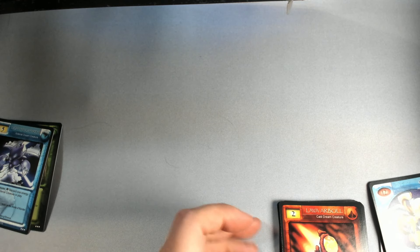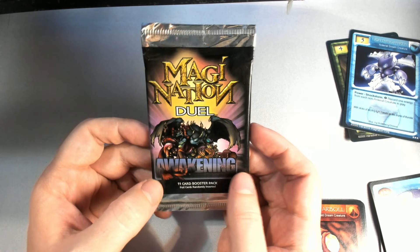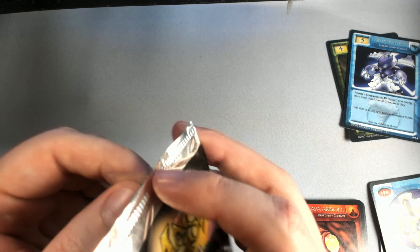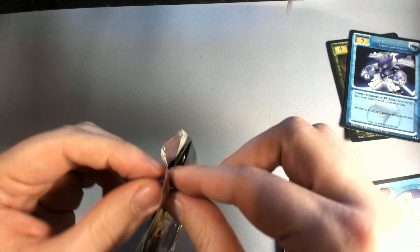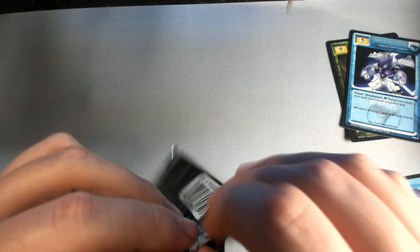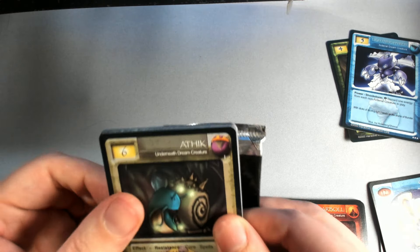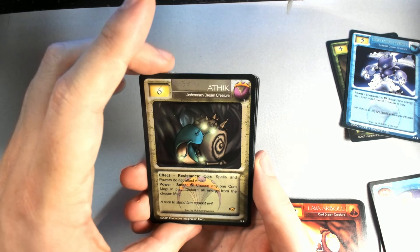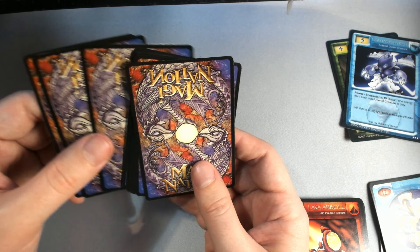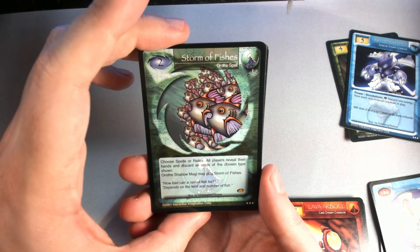Now we'll do a pack of Awakening, the second set. A lot harder to get than limited and unlimited from the first set. Pack odds of getting a hollow foil are still about the same, so still just as difficult. Let's see if I can open this carefully. Really cool looking cards in here though. As you can tell I'm not an expert — I don't play the game yet but I'd love to learn. Find a discord and a group of people occasionally playing over webcam or something. Storm of fishes — what a cool card, I like that one.